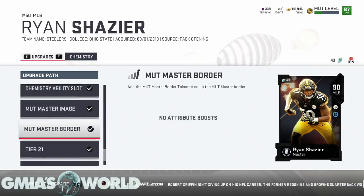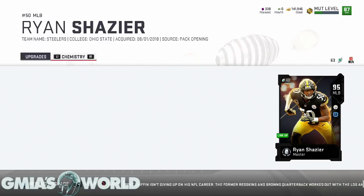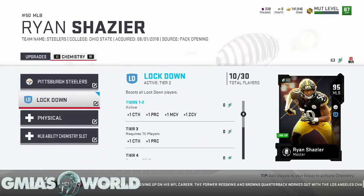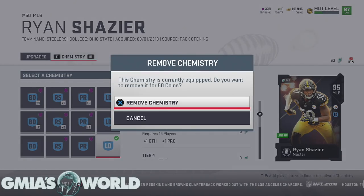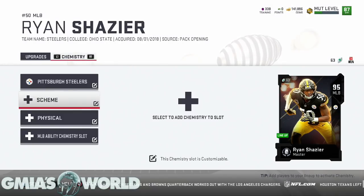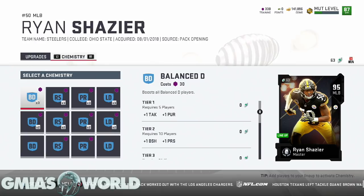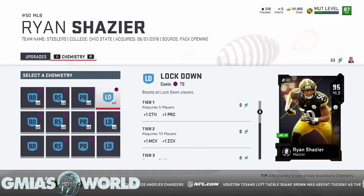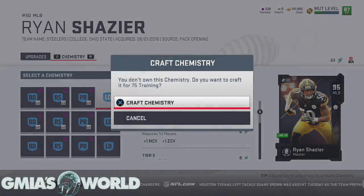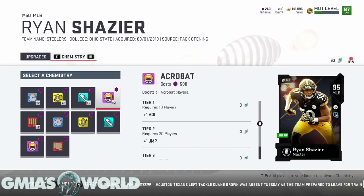Now I can actually start him. Looking at all his chemistry stuff, I could actually do times two — oh, times three! Let me refund this for 50 coins. We're going to do lockdown times three because that's what I'm looking to do for my linebackers, corners, and safeties. That's 75 training but I had to get some coins back first. So he's locked down times three.